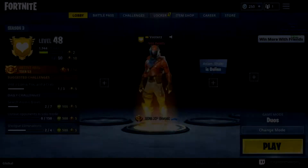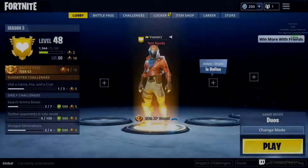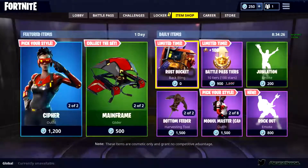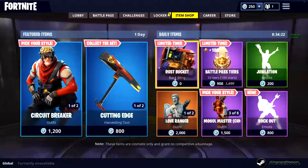Hey, what's up my friends, it's Vasters aka GSaves, and I'm back with a new video. This one is about Fortnite, because there is currently an event going on. If you go to the item shop, you will see a free Rust Bucket Back Bling — it's completely free and you can claim it.